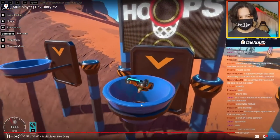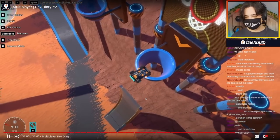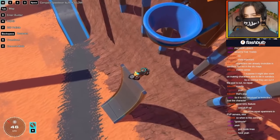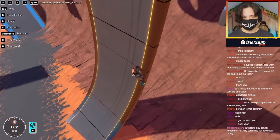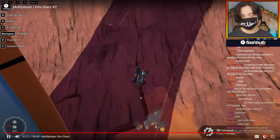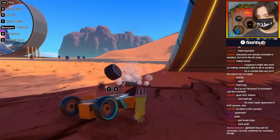This is low gravity for example — look at that, he's taking a while to get down. This is cool, man. So many little things are being added to Trailmakers — it's just amazing.